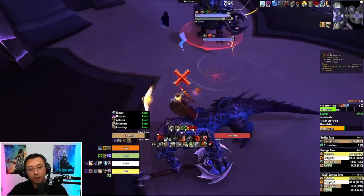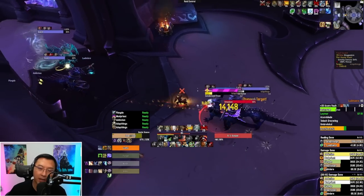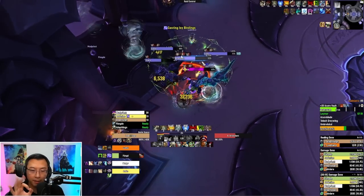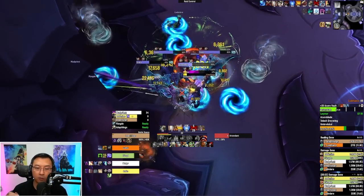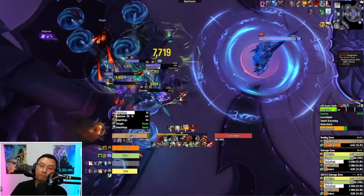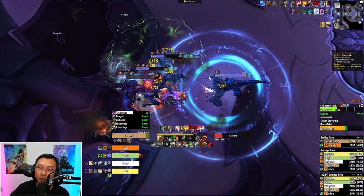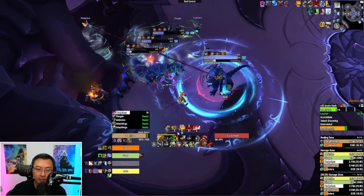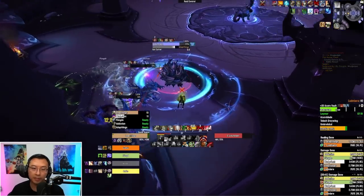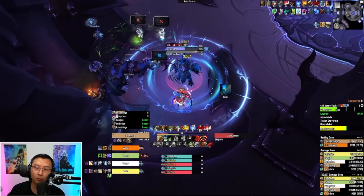Coming to the second boss area — the guards are very easy count. They do something called Ice Cutter, basically a mini tank buster. You don't need to care much, just keep active mitigations running. The most important thing: I instantly focus the keeper because it will cast Icy Binding. I got an instant kick from the Rogue because if Icy Binding goes off — those swirlies appear on the ground — that's bad news because you literally can't avoid them.